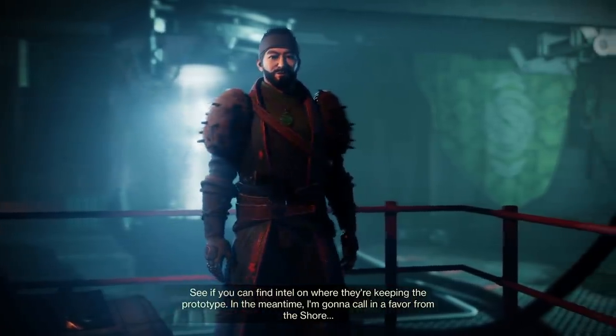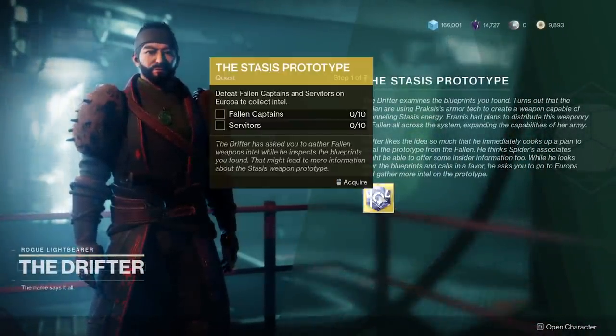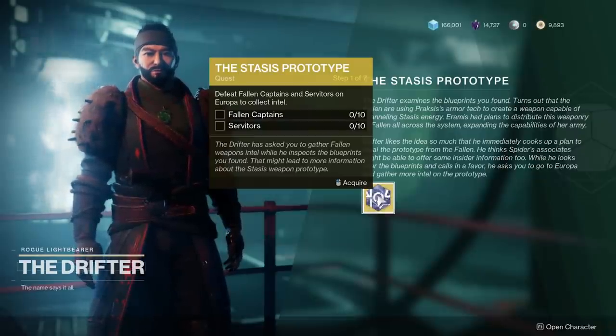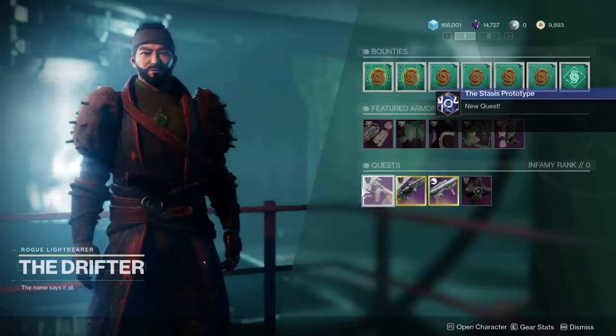Note that you need Salvation's Grip in order to get your Stasis aspect abilities, which you can start to get after doing a portion of the Born in Darkness questline. So this is something you actually should prioritize getting.